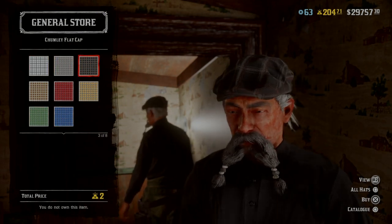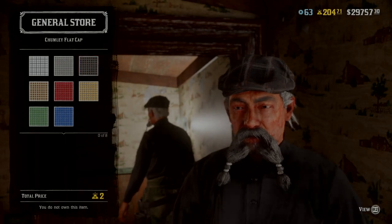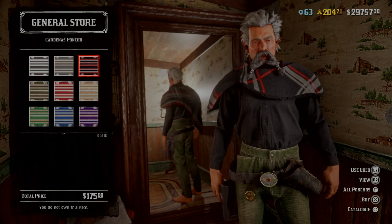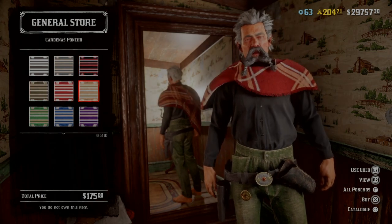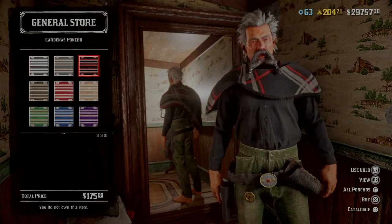That flat cap is two gold bars if you want it. Another new clothing item is a new poncho, and it's only coming in red and black, so I'm going to buy one of those for $175.